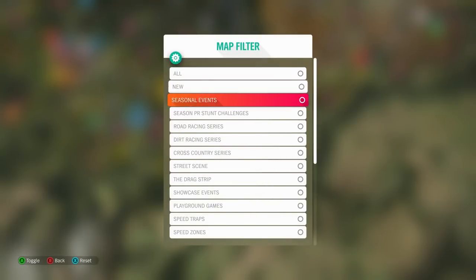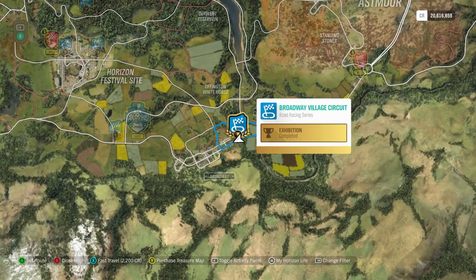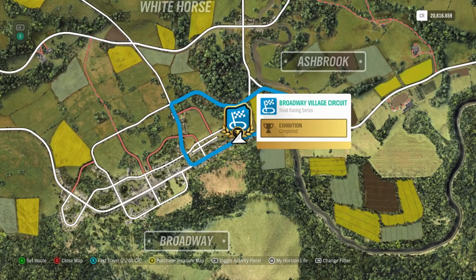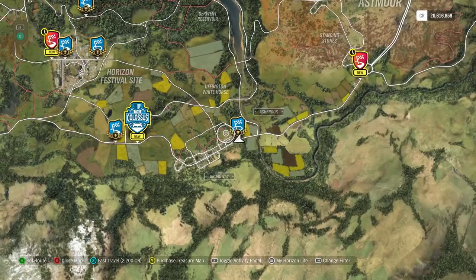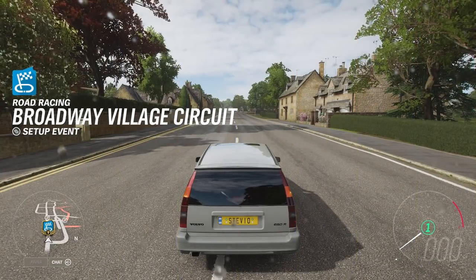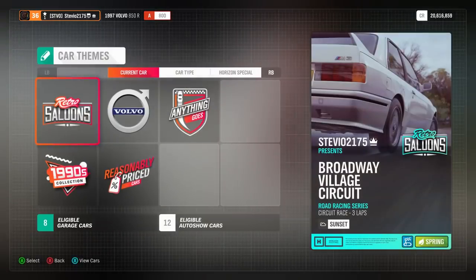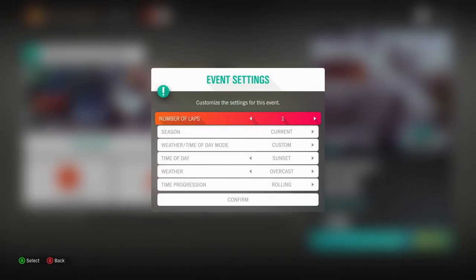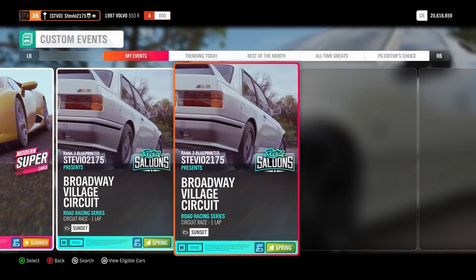We're going to need to win four road circuit events. Filter your map for the road racing series and make sure you find a circuit race location, not a sprint race — a circuit. This is probably my favorite circuit to do, one that everyone gets pretty early on. The quickest way to complete this: you can blueprint it and under the event settings set it to one lap, and just leave it in spring — there's no reason to change anything else.